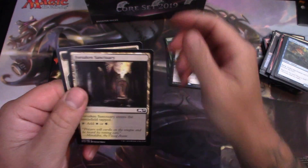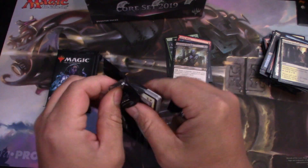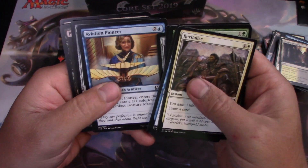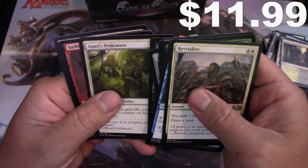I do want to make a zombie deck. Diamond Mare, Plague Mare, Ajani's Pride Mate.